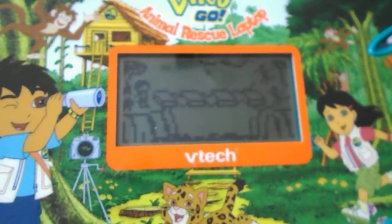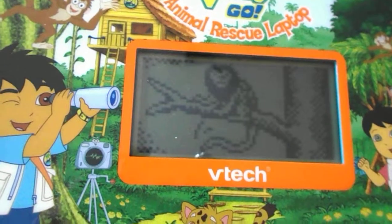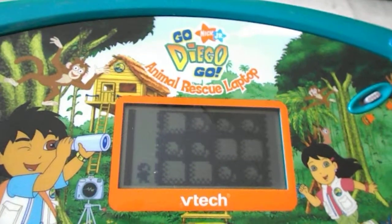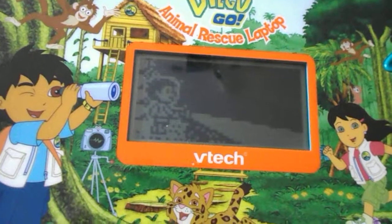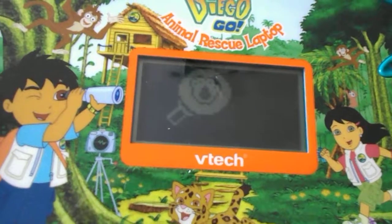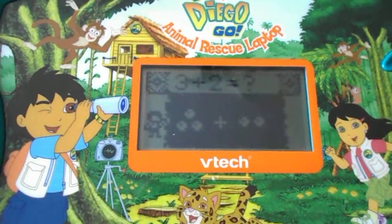Erase both numbers in the correct order. Remember the correct path to cross the river. Switch to the footprints to find the animals that love them. Solve the problem so we can cross the logs.